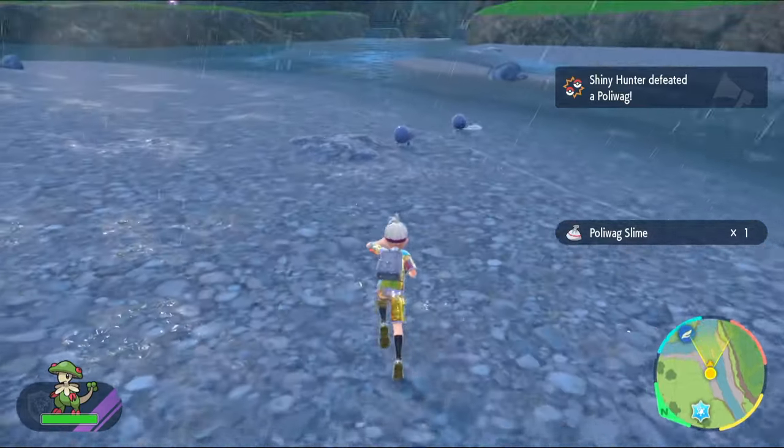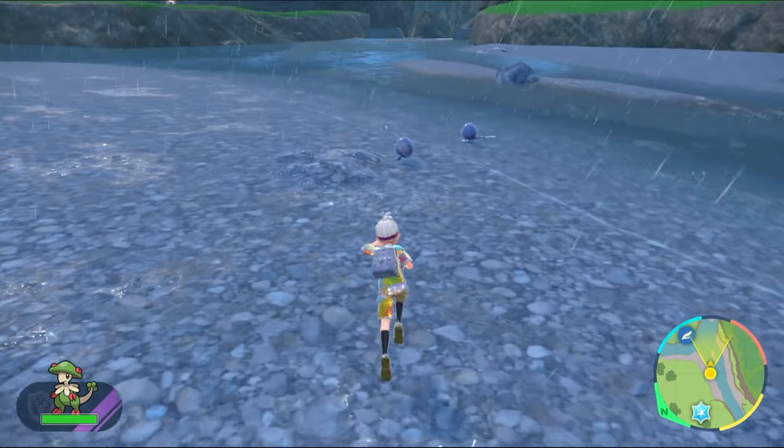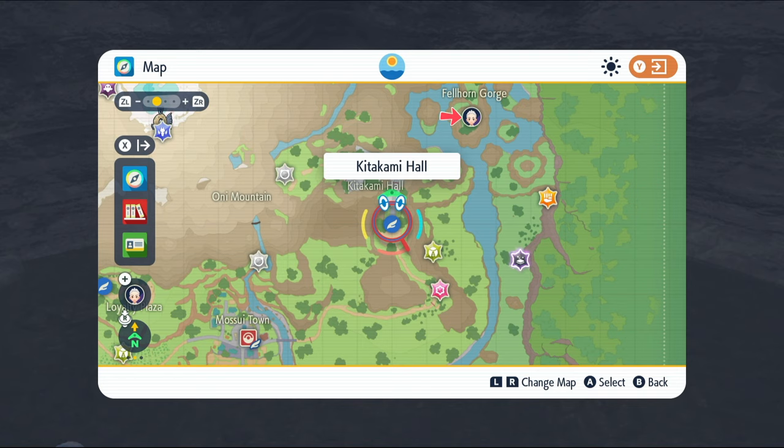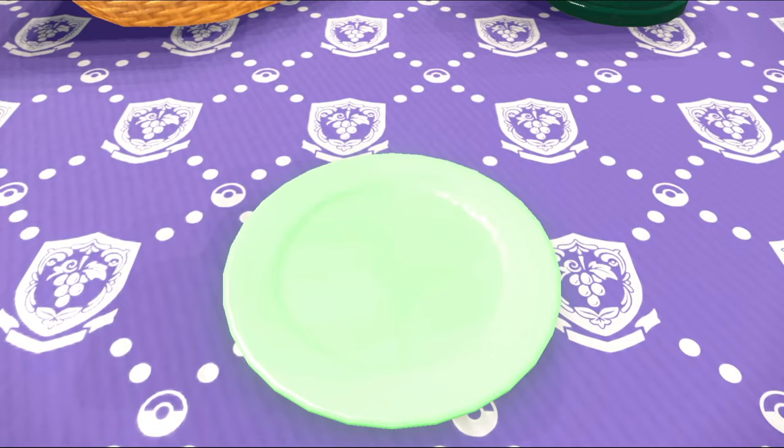If you are struggling getting a shiny Poliwag, follow this guide to simplify the Poliwag hunt. Go to the Fellhorn Gorge area pinged on my map. Once you are there, you'll want to make yourself a water encounter sandwich.